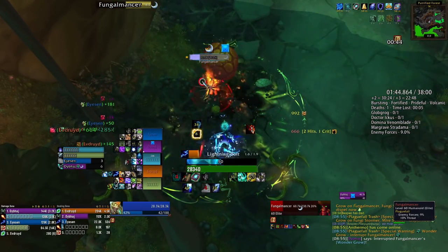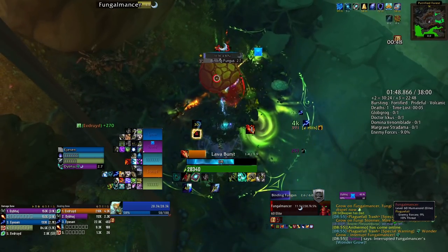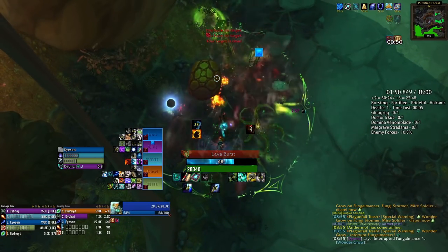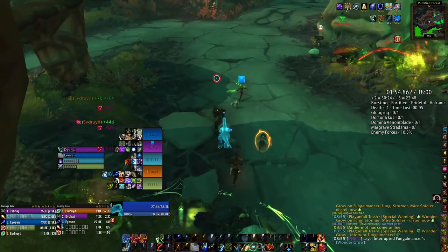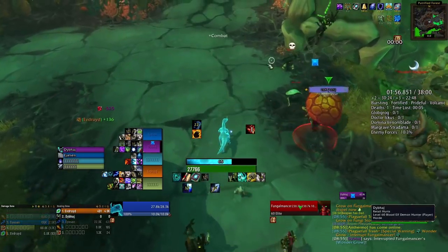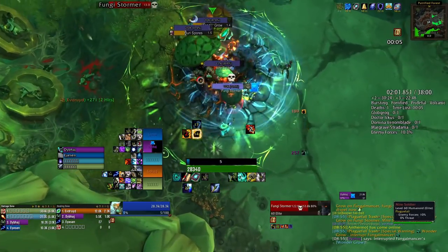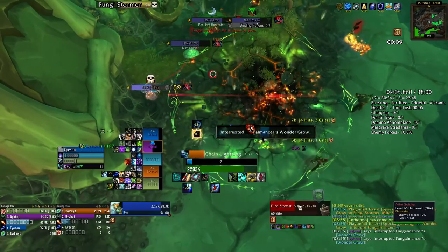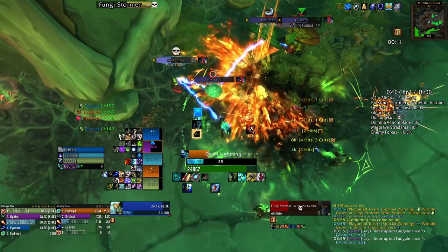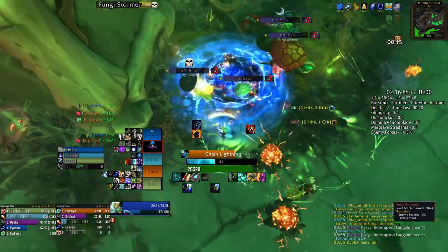You need to stun this guy — stop him any way you can. Anything works: Imprison, Paralyze, Fear, Forbearance. You can even temporarily Mind Control it — cast Mind Control as he's starting Fungi Storm and then just cancel it. Anything to stop him from channeling the full duration of Fungi Storm. If you can control Fungi Storm, the pack is rather easy. He remains the main threat of the entire first part of Trash.